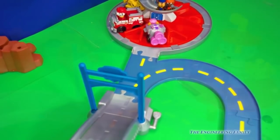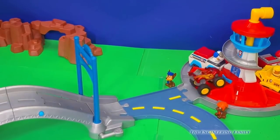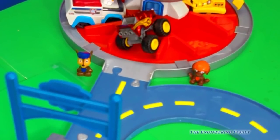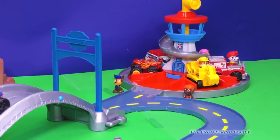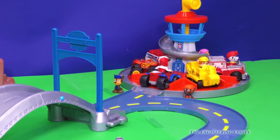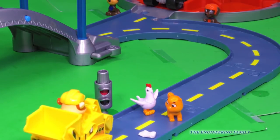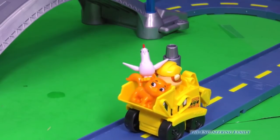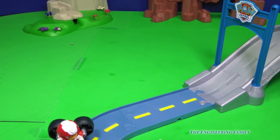The next member to go back to the lookout was Marshall, then Skye — great flying, Skye. Up next, RoboDog, now he's in the lookout. Up next we have none other than Blaze from Blaze and the Monster Machines! Blaze, I don't think you're a member of Paw Patrol — silly Blaze. And finally, the last member going in today is Ryder, the last member of Paw Patrol. One of the great things about this set is that it can be expanded to include other Paw Patrol sets — the lookout play station, a train station, and Adventure Bay station too, and they can all be connected.